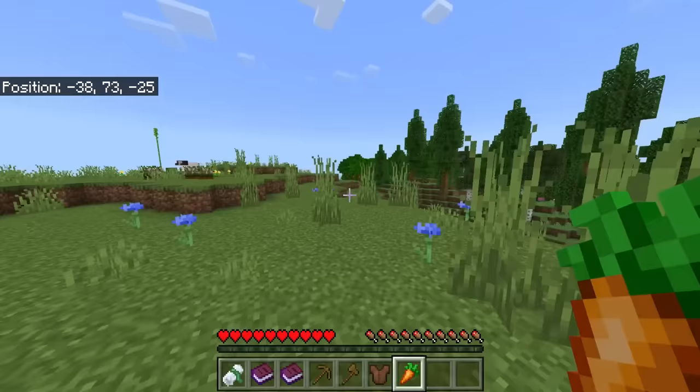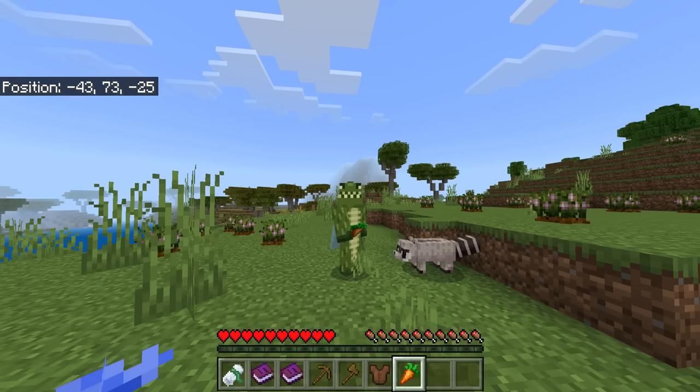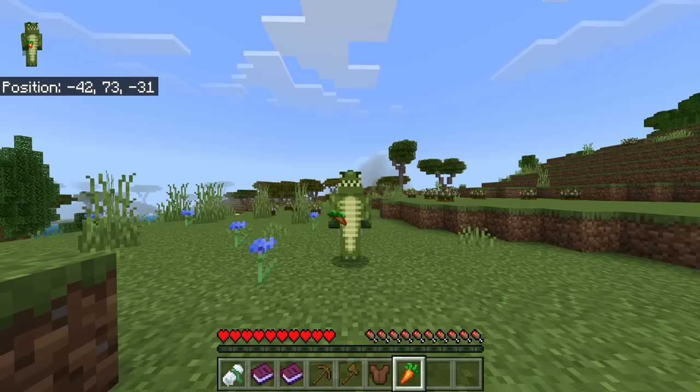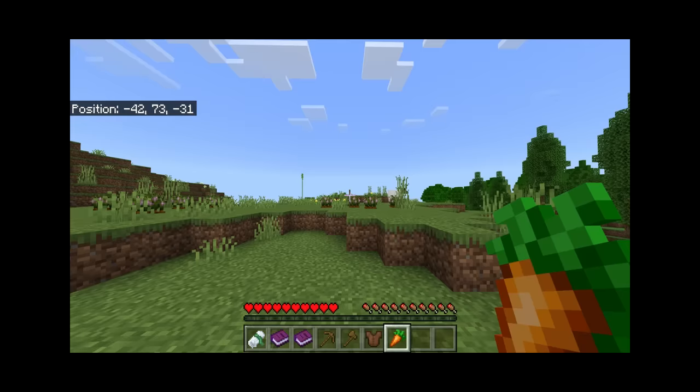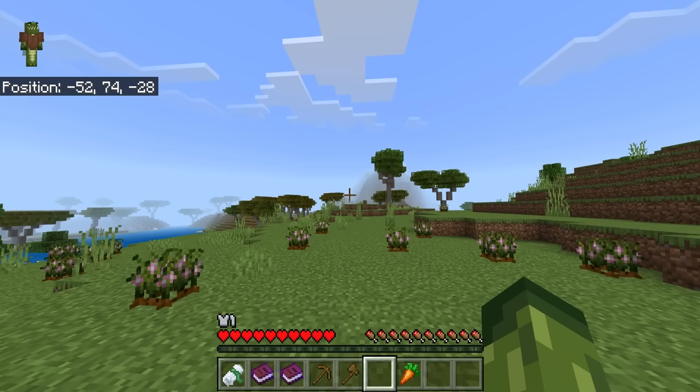So this right here is the wild carrots. Breaking these would just give you carrots, so you have a little bit of starter food. Check this out — we have a cute little raccoon! Now this is going to be a first experience; I've not really checked this out but I do know what is available. There's new mobs, new biomes, new foods, new bosses, new ores — there is so much incredible stuff.